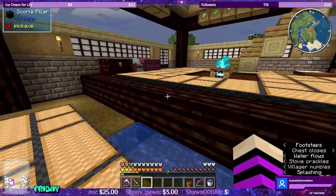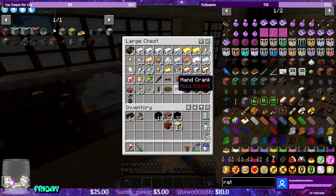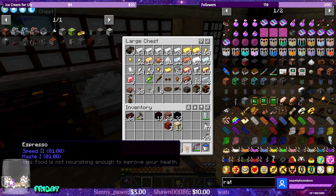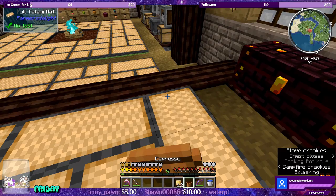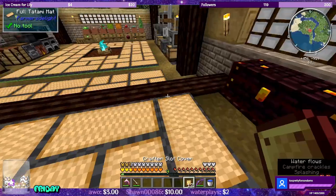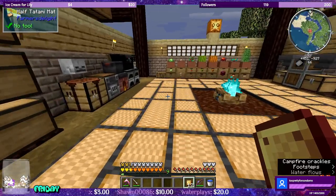Let's go ahead and grab the brass covers. They should be in here — yeah, we got 12 brass covers. We have our espresso, let's bring that. There we go. So now we have speed and haste. Cool beans.